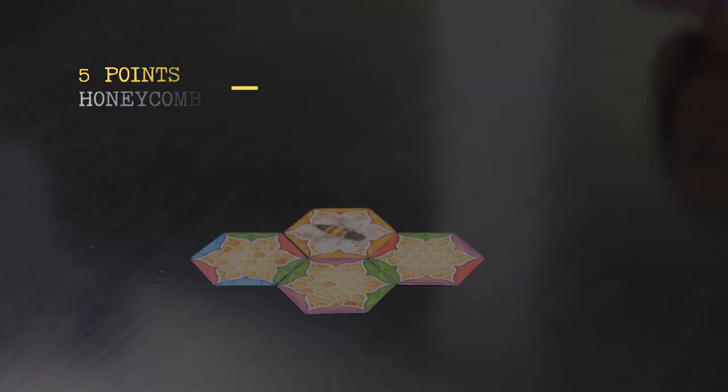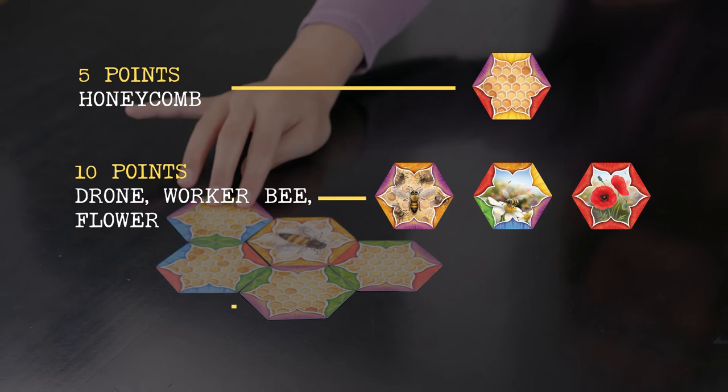The round ends once a player has played their final card. All other players score 5 points per honeycomb, 10 points per Drone, Worker Bee, and Flower, and 15 points per Bear.